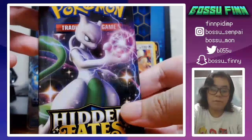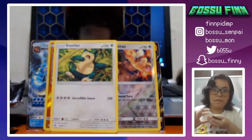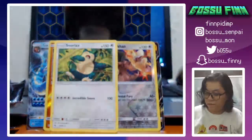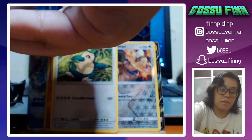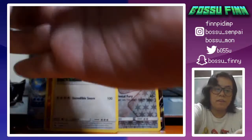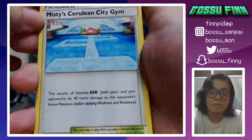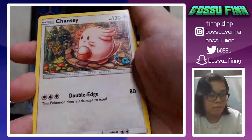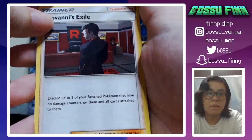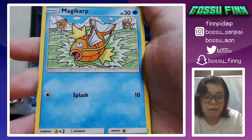Finally we're doing the shiny Mewtwo pack — hopefully we get something cool because I love shiny Mewtwo. Here's the code card, and the three in the back — shift them to the front. We've got Misty's Cerulean City Gym. Also, I cut my nails for this — just so you know. That's actually a cute Chansey card. Giovanni's Exile — he's looking pretty happy for being exiled.